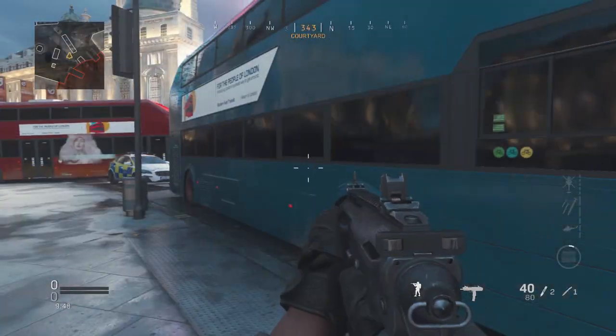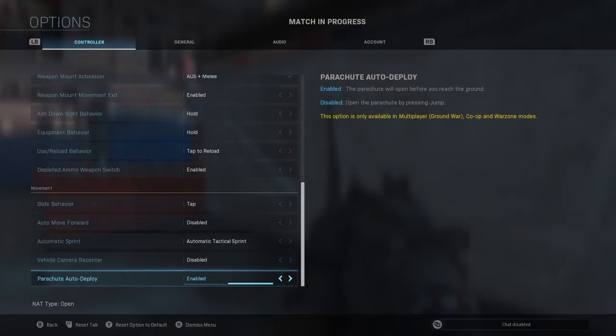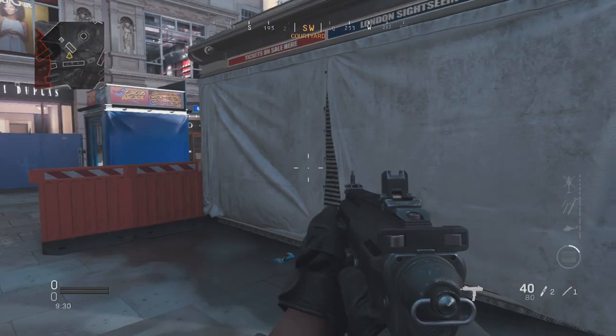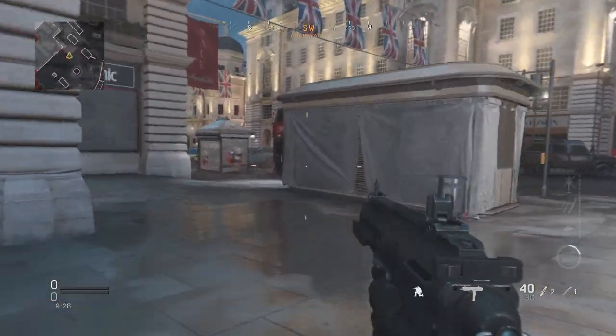The first thing you need to do is click Start, go to Options, scroll all the way down to Controller, then TC Movement, and turn that to Tap to Slide. Turn on Tap Slide right here, and also turn on Automatic Tactical Sprint.